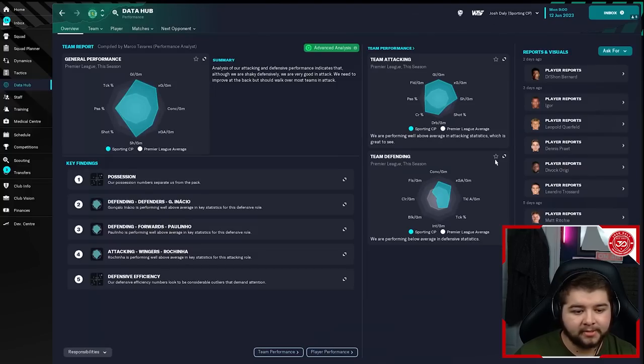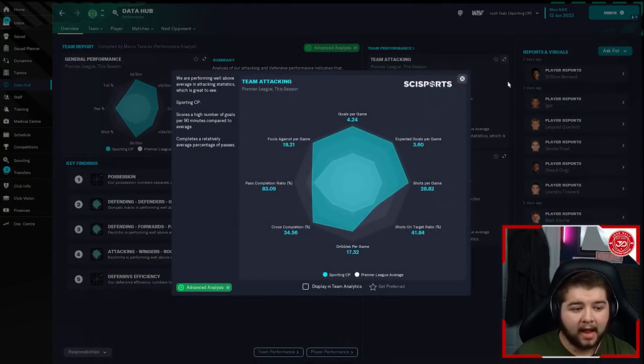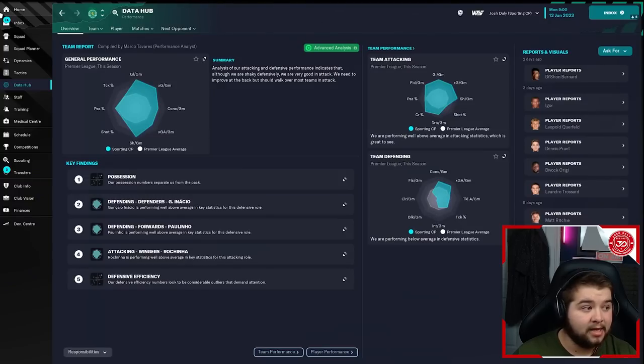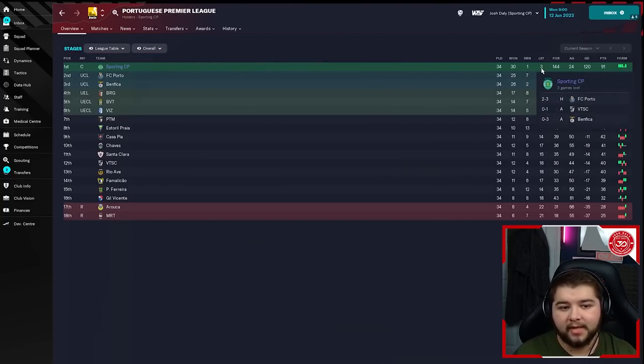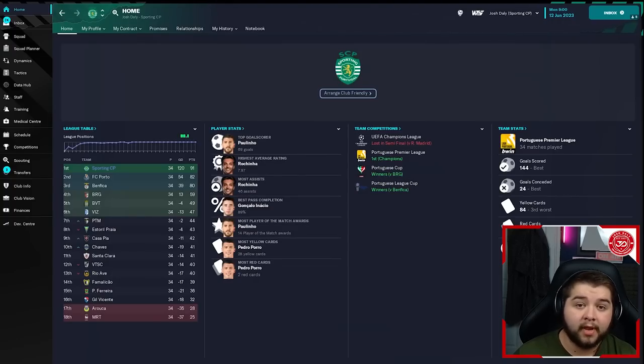Going into the data hub - team defending: 0.71. So we're back to looking very solid at the back, especially in this division. 0.71 conceded and 4.24 scored - that is exactly what I want to be seeing. When you're conceding less than a goal a game and scoring four or more, you're not going to lose too many games, and that is exactly what happened. Looking at the league table, we actually only lost three in this division. We drew one, which was 2-2 against Chaves. Two of the losses were very close - by a single goal - and there was one blowout against Benfica. We did manage to win 30, so the majority of results went in our favor.